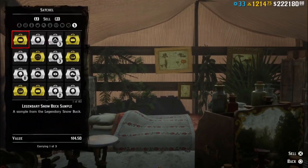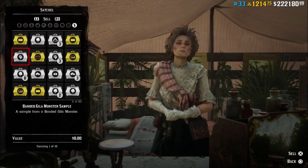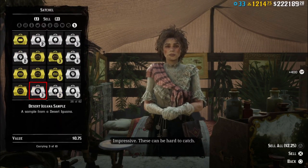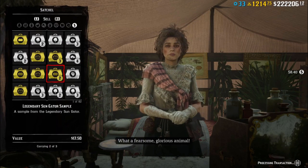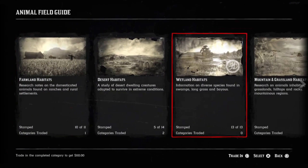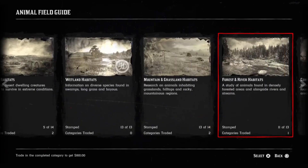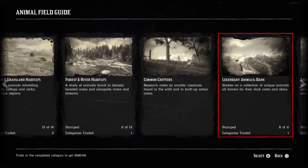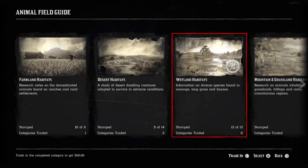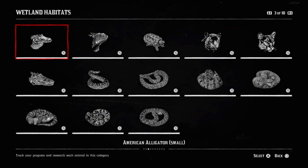To sell animal samples you'll need to visit Harriet. You can keep up to 10 samples of regular animals and three samples of legendary animals in your satchel at a time. If you open your field guide you're going to be able to see all the different categories of animals, from regular ones such as farm animals and wetland animals to legendary animals. To get a stamp in the book from Harriet you're going to need to sell her a sample. You can only have one stamp at a time, so if you sell 10 samples for an animal you're still only going to get one stamp in the book, and you'll need to go out and get another sample to turn in to Harriet the next time.